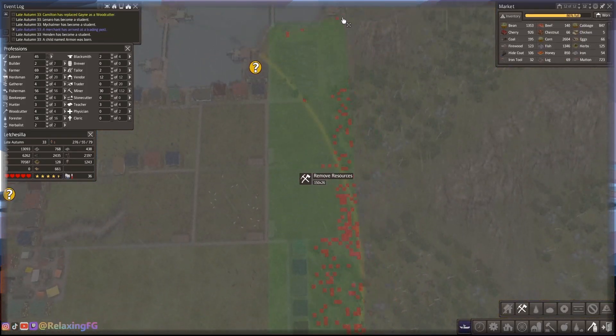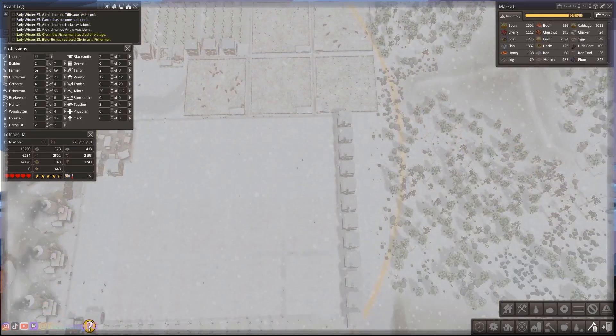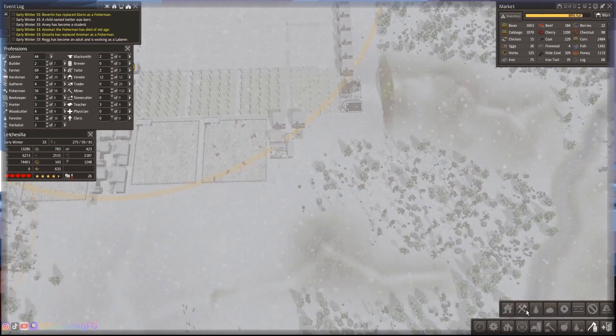As I continue working on this town I do go and remove resources here. You get a little look at how those resources are being removed, and you can see the hospital and school have their materials placed and ready for building once the builders get to them.